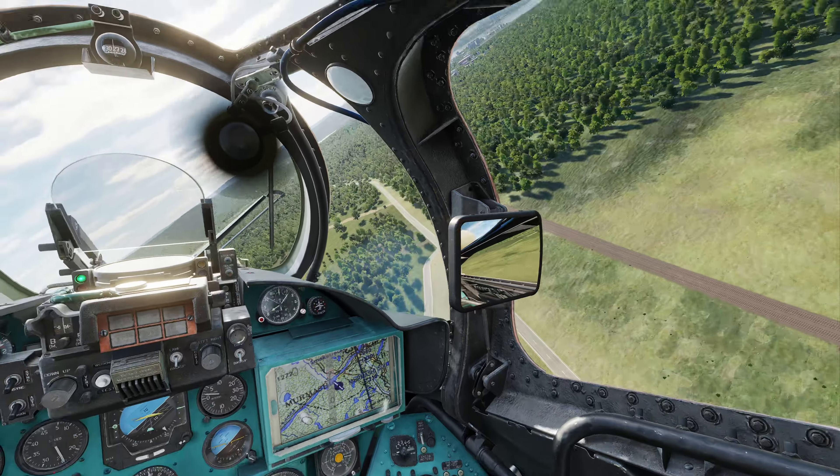This is the high-textured areas from ground level on a helicopter. Let's go check out the low-detail area. Here we are in the Huey in the low-detail area, according to that map we saw earlier. I'm just going to go ahead and pick up into a hover.